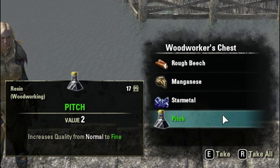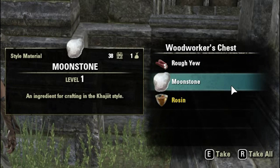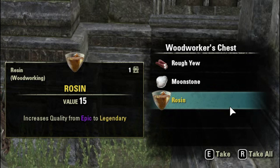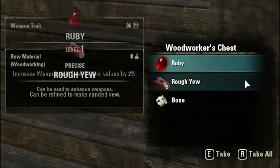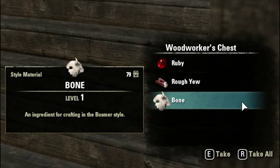For the trait gems, we acquired 1 turquoise, 3 sapphires, 1 ruby, 2 carnelian, 1 kaiserlite and 1 emerald. And for the resins — these being the improvement items — we got 5 pitch, 2 turpin, 2 mastic and 4 rosen.